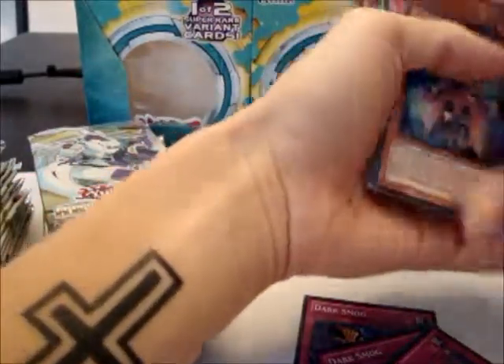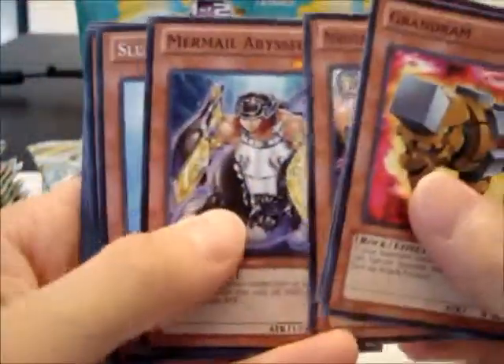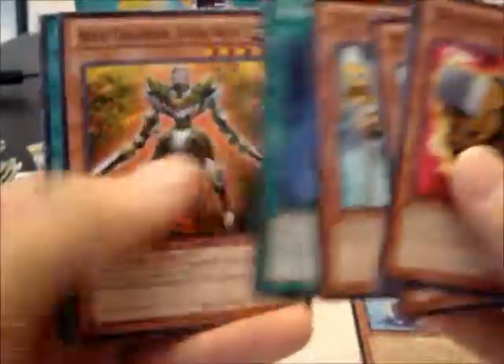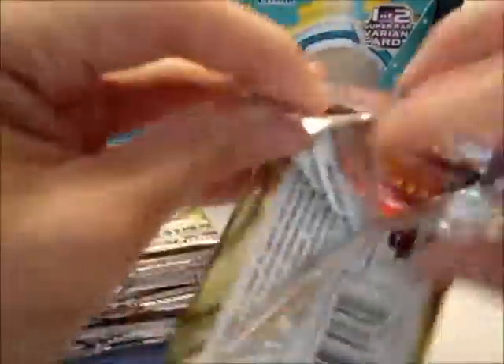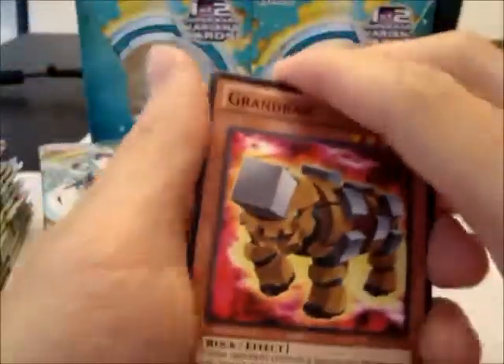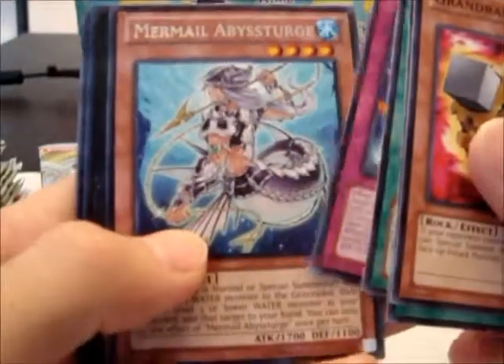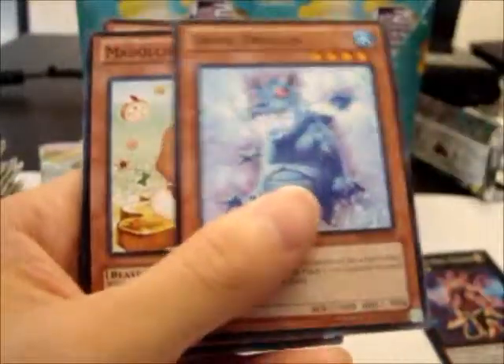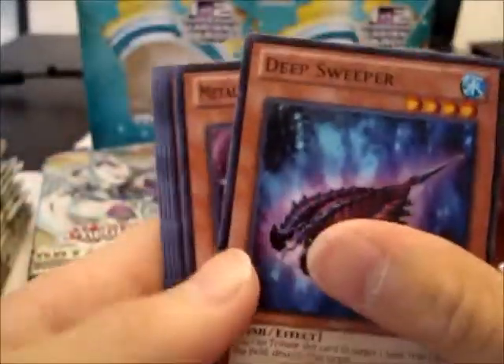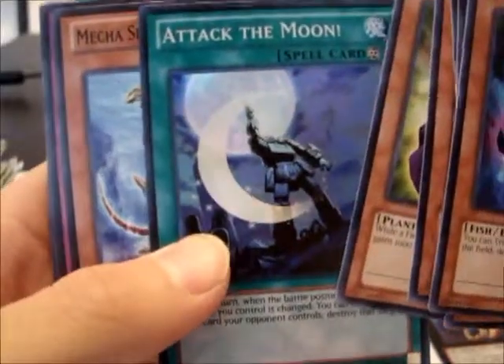I'm just trying to open as fast as I can and go through all the rares and holos. We got Mermail Abyssta and the Super Rare One-Eyed Skill Gainer — cool. We got Pop-a-Corn as the rare and a Super Rare Attack the Moon.